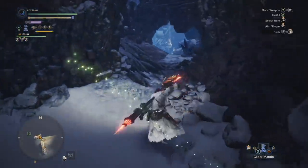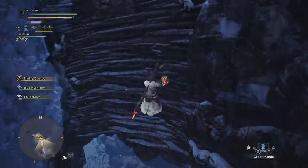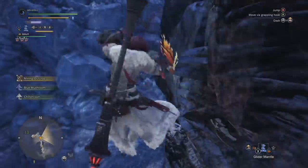Go ahead and jump down here — this is going to be our first little parkour section. There's a wall here, run up, go over here, run up, go over to the left, and you can grab onto the ice, then jump over.